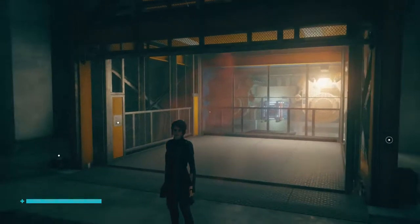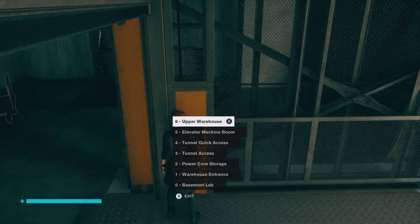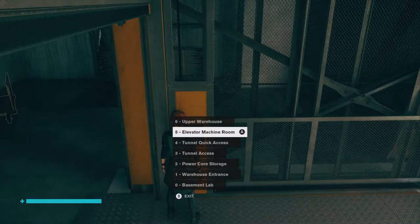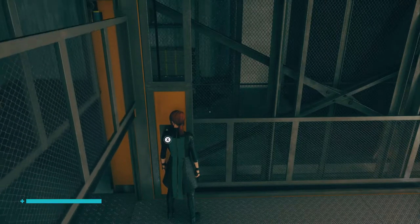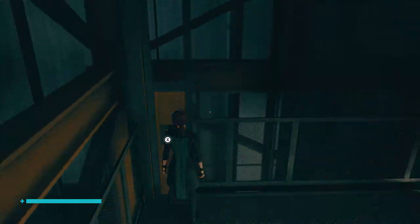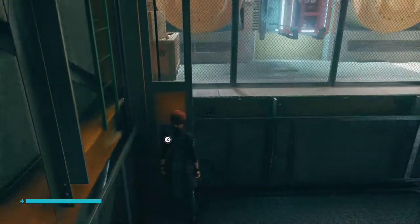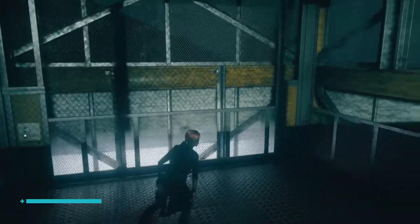This needs no introduction — we're in the warehouse tower. I remember reading about this one. This is going to be tricky. I thought the nodes were just decorative, but when you go from floor 5 to floor 6, there are hiss nodes in the wall. You have to kill all of them in one trip.